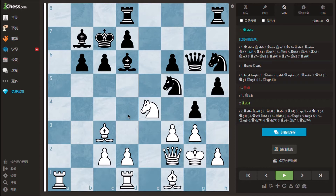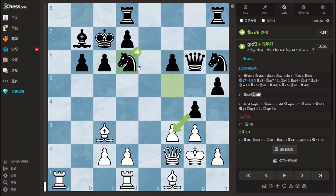In this position, white is down a knight and a pawn, and black has some decent pressure down the kingside. If white takes the bishop on d6, black can take back with a knight with a winning position.